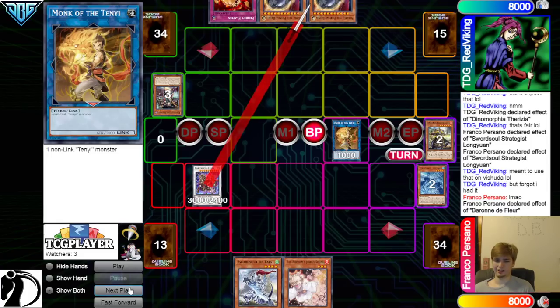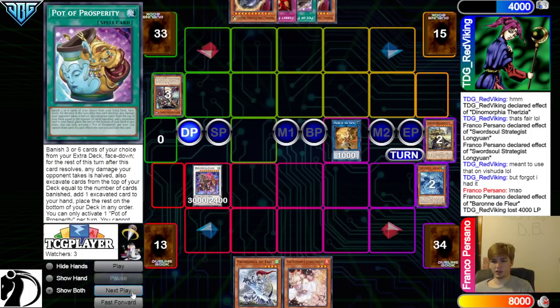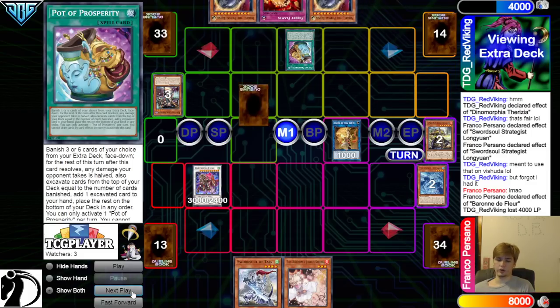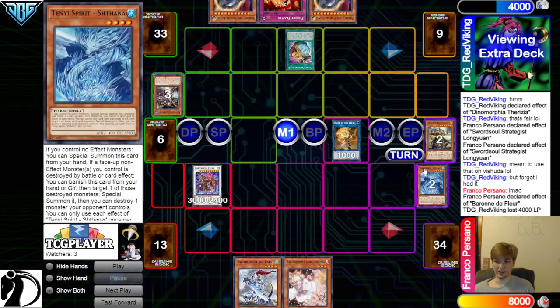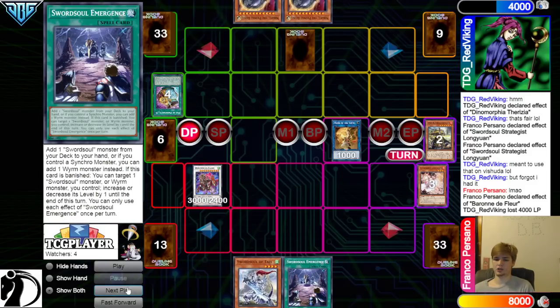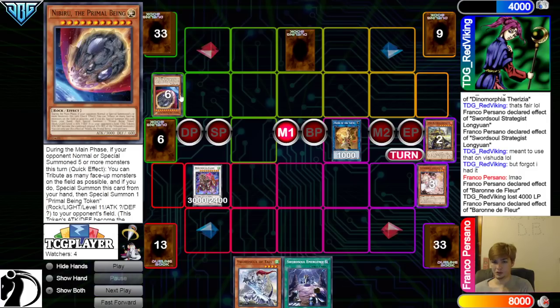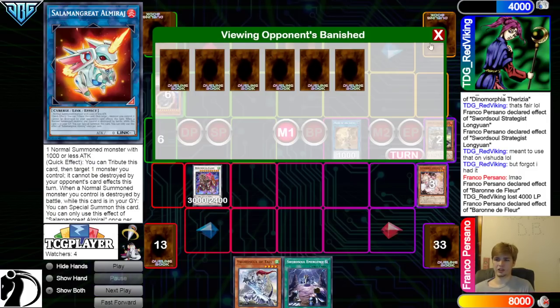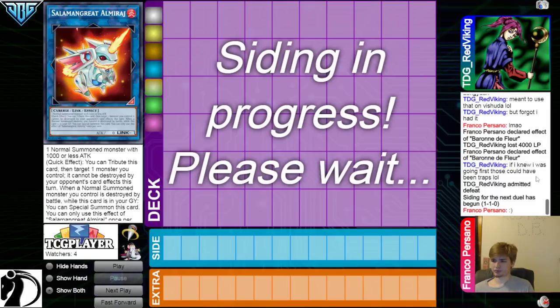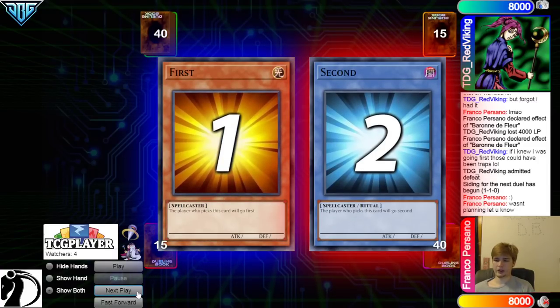Franco, not bad. They're going to go ahead and attack, pass turn, draw Prosperity. This isn't a very obvious top deck — otherwise it would have been done last turn. Now we Ash that. Set, pass, draw Emergence. Main phase, effect, target. They're going to reveal two Nib, which they probably shouldn't do. Revealing cards is just never good. If I knew I was going first, those could have been traps.